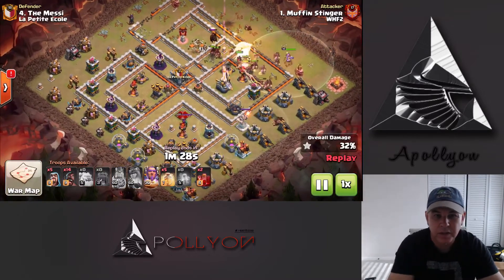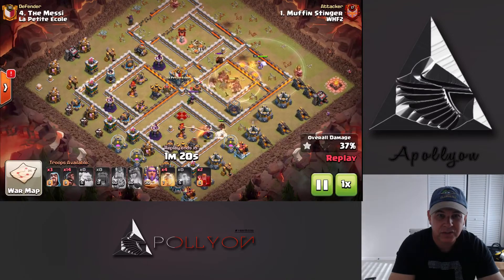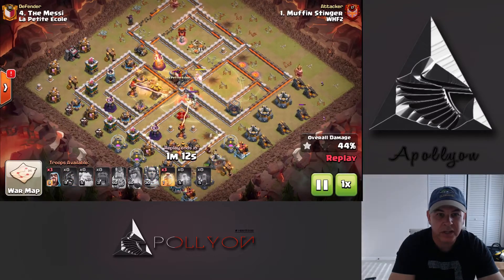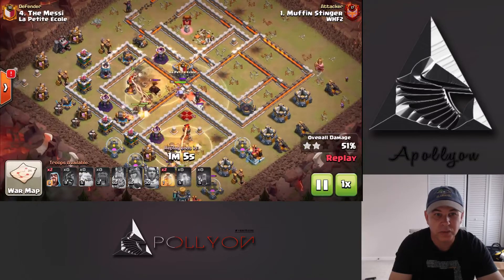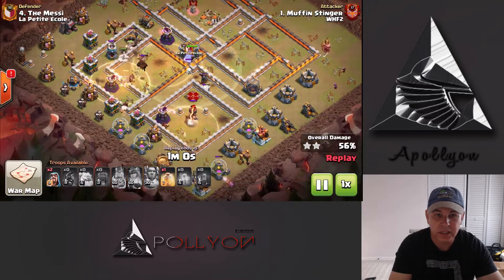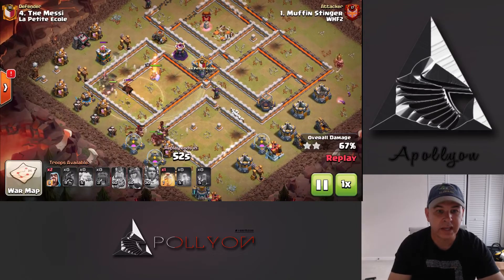Look at how big that core compartment is where the Queen is — dropping that Skelly Trap in any of those places is going to get her. We actually chose just that little corridor, which is probably even better for it. That's a single Inferno Tower — even better for the Skelly Trap. Multi-Infernos would shred those Skelly Traps, but a single does absolutely nothing to them. So again, really nice identification. We've got just a bunch of Hogs coming in here, getting tickled by that Lava Hound and wrecking the base.